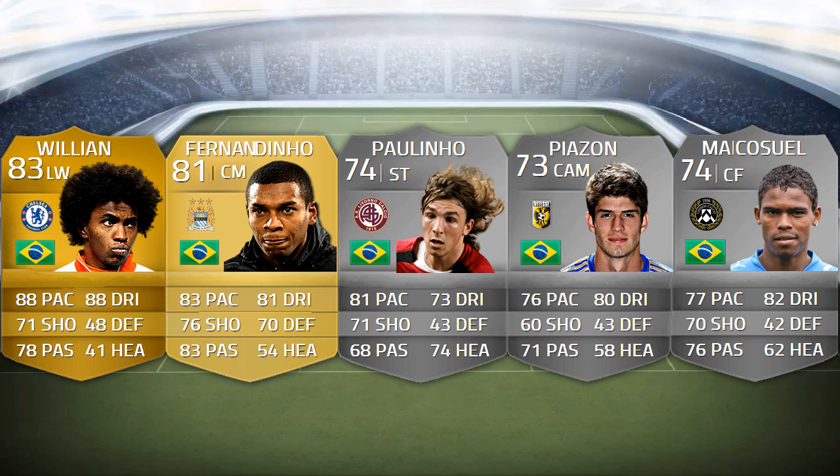Another player is Lucas Piazon — we all know about him from career mode and things like that, but he hasn't been on Ultimate Team at all. He's 73-rated and is actually a CAM, which is surprising because he usually plays as a left winger or left mid. He plays for Vitesse Arnhem, on loan like many others from Chelsea. 76 pace, 80 dribbling — really incredible for a 73-rated CAM — 60 shooting, 71 passing. If he had a little better shooting he would have been absolutely incredible. Four-star skills, so definitely someone to take a look at when the game is out.